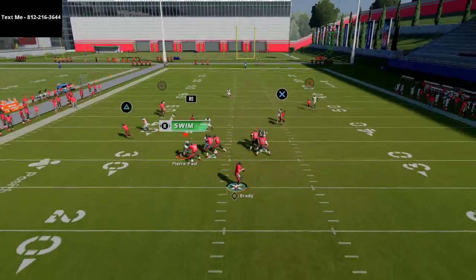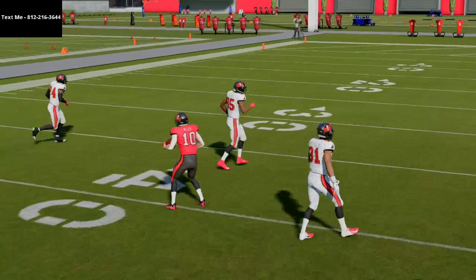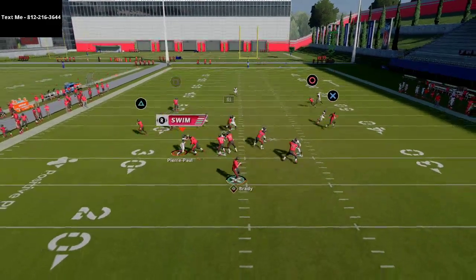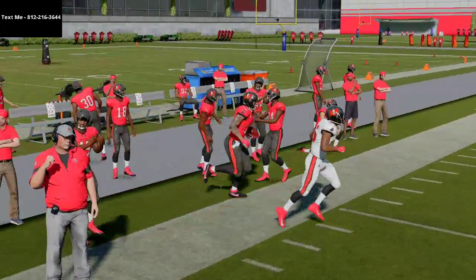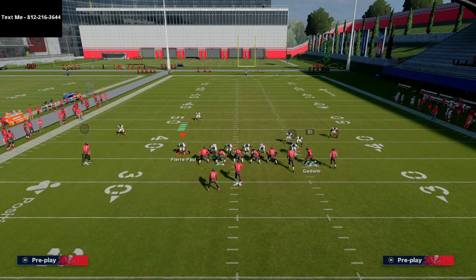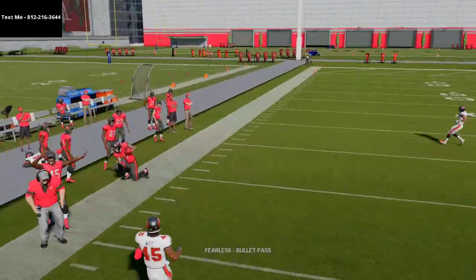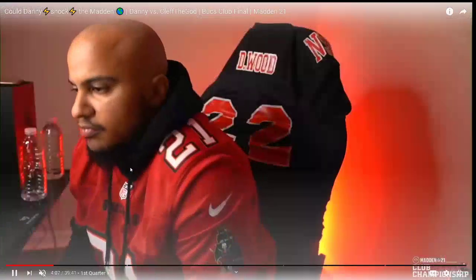Clef took his tight end on a little flat or out route, motioned the slant over, giving him a slant-flat combo on the right and a C route and flat combo on the left, plus that double post back-breaker over the middle. If you have a receiver with route running over 90, your guys will do a lot better against man coverage. Mike Evans was able to torch that man coverage to the outside. Danny's flats were set only around five or ten yards, leaving a wide open window for Clef.